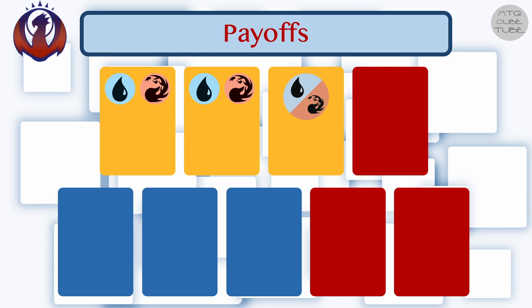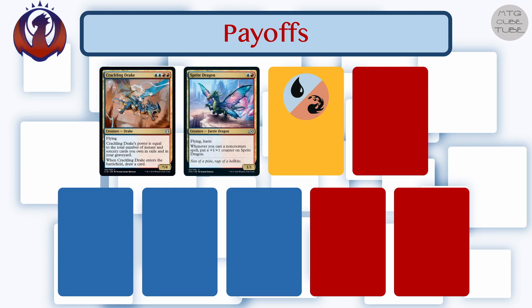So let's only select 9 payoffs, but let's make them count. For the multicolor payoffs I like Crackling Drake and Sprite Dragon — both powerful, able to kill the opponent quickly if left unchecked, and clear signposts. Because of their mana cost and card tax it's very unlikely that anyone but the Spells Matter deck will take these, and given that we won't have many payoffs to start with, I think that's a good thing here — the opposite case from when we chose between Jarad and Pharika for Golgari. The Spells Matter deck doesn't really have to worry about being parasitic, because all of its enablers are instants and sorceries that will likely be desirable by any player at the table.